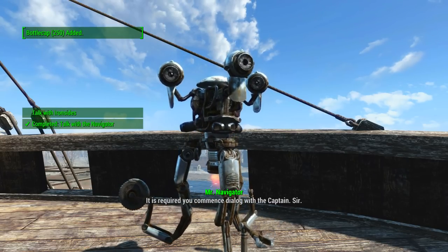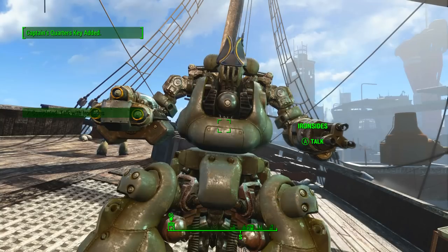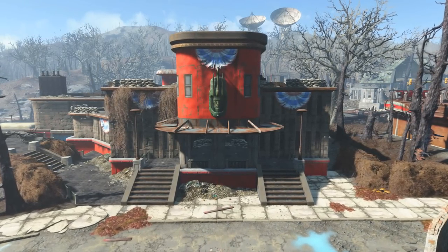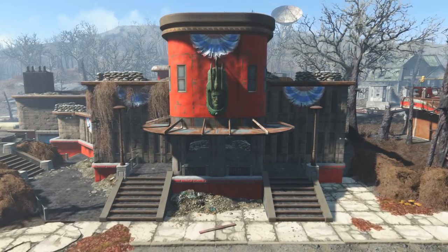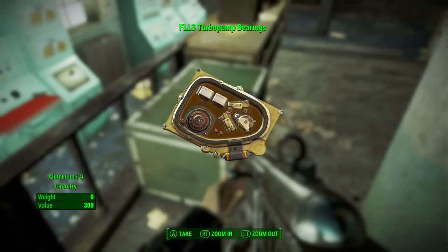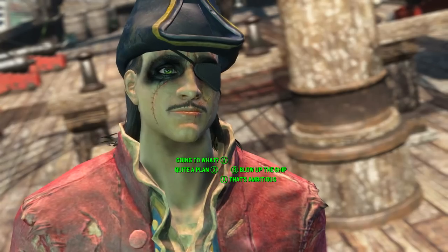Mr. Navigator informs us that Captain Ironsides wishes to speak to us. Ironsides will tell us we need to retrieve some FLL3 turbopump bearings for the rocket thrusters. Unfortunately, there is no intelligence check to bypass this stage — you will be sent to one of five randomized locations to acquire them, marked on your map. Once acquired, head back to the USS Constitution and repair the turbopump in the captain's quarters.